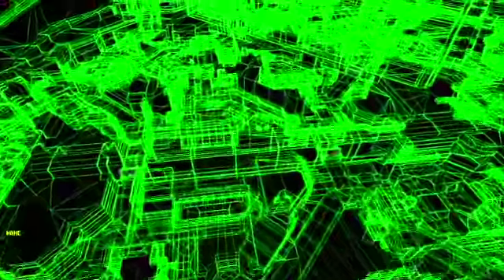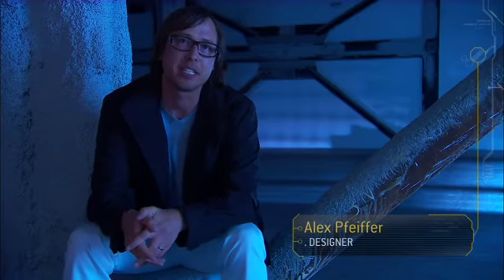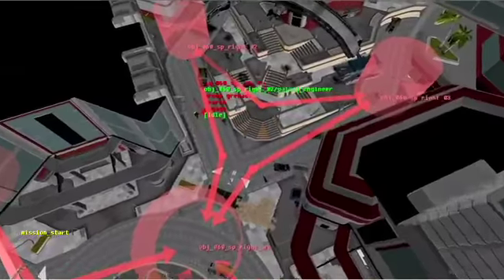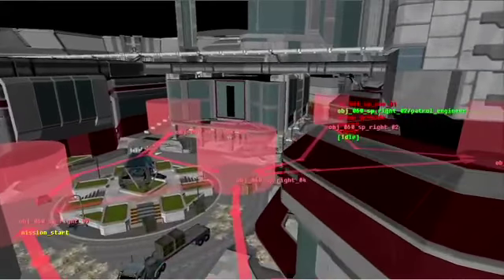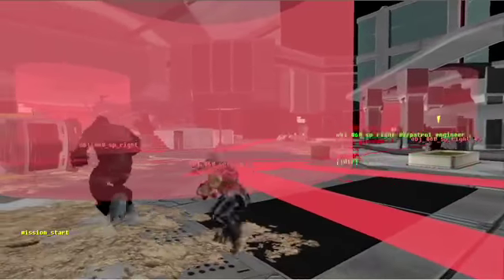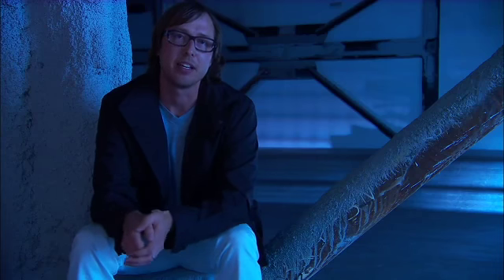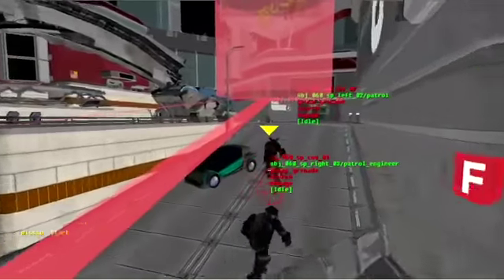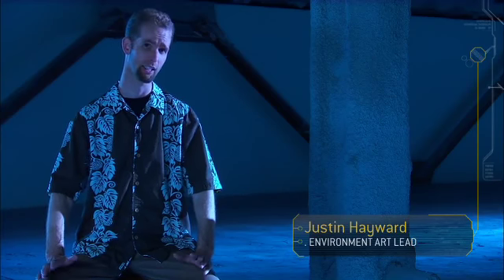We basically had to build very specific tech that would give the AI the right type of behavior. We had the technology we called Squad Patrol. No matter where you were inside the hub, there would always be a certain amount of noise, a certain amount of enemy presence there that we could ratchet up and ratchet down depending on what we needed it to do. We need to have this dark, moody city without making it unplayable.